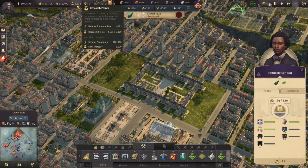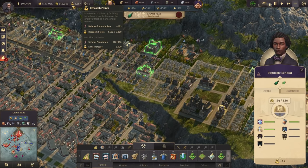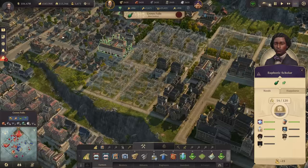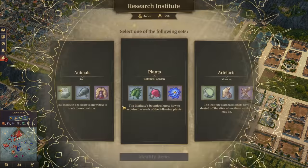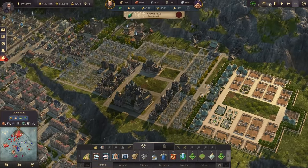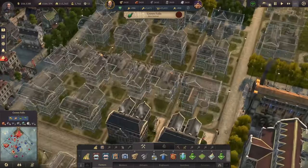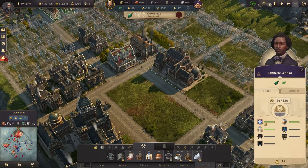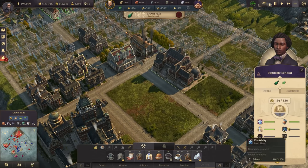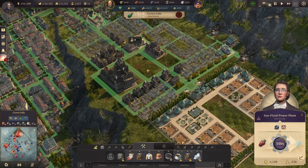We've also reached the 5,000 research point limit already — interesting. We can already go as high as 5,000 research points, so we are getting more permits out there. We can actually continue now researching, which speeds up the whole district building tremendously — we can now just pump out new tech and continue building. Very good indeed. Electricity is also coming close now, so they will want that soon, and for that we have the gas-fired power plant anyway.